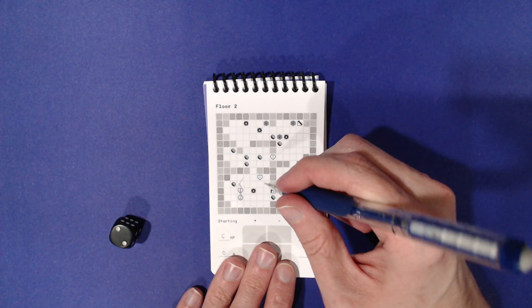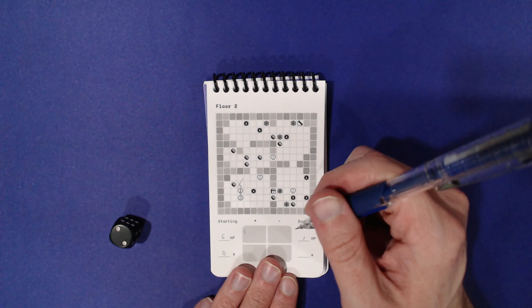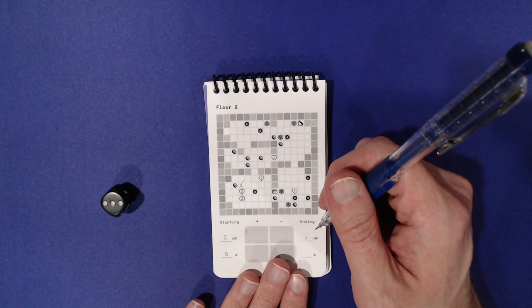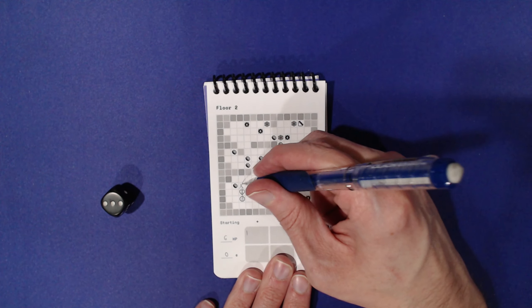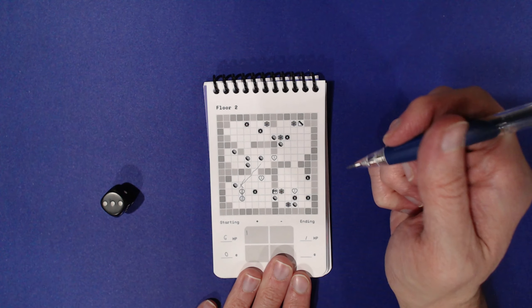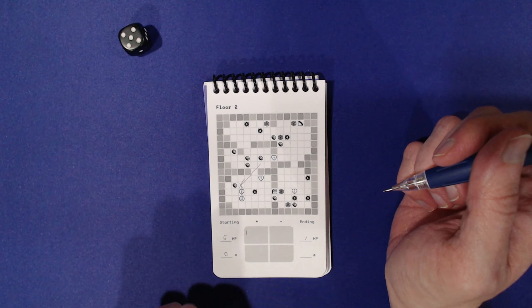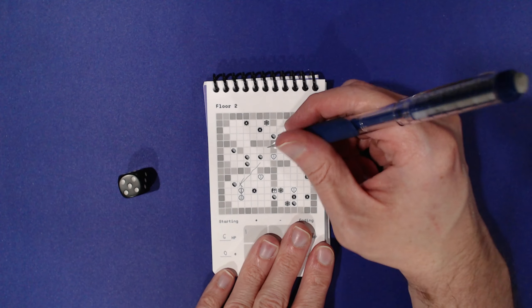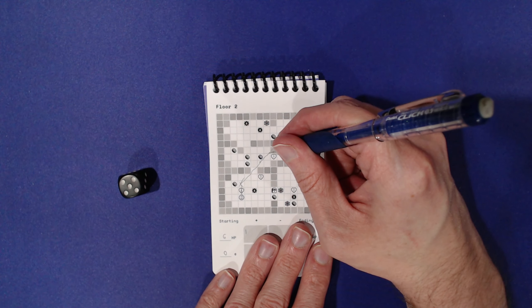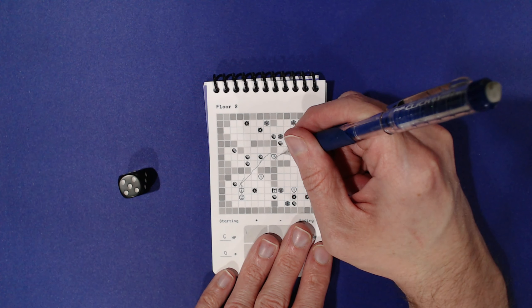We rolled a two so we stop there and get plus one hit point. We roll again and get three, then move to the stairs. Okay, stairs are there — rolled a five.